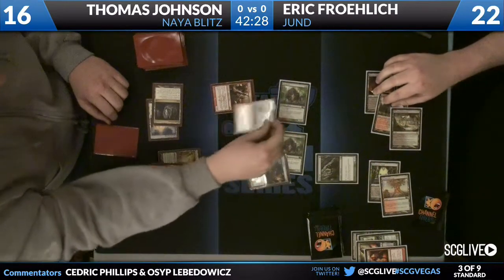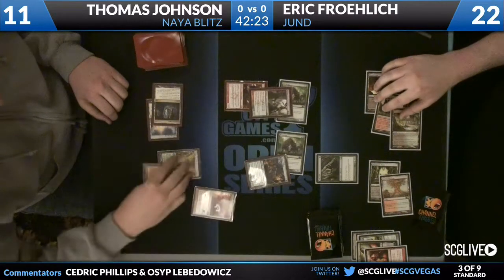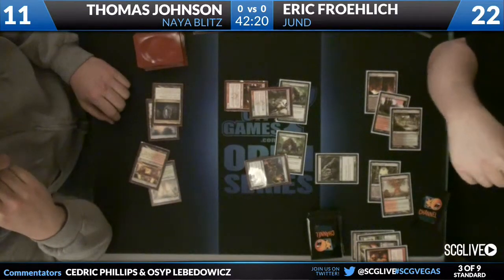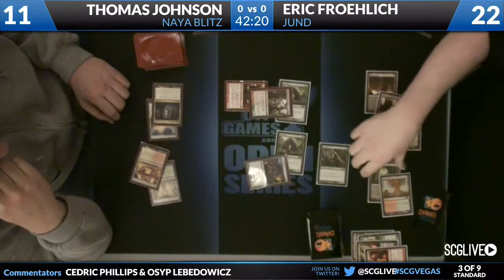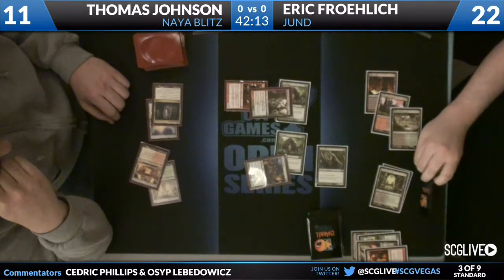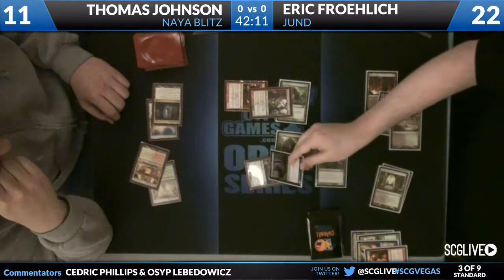Thomas' deck is not the type of deck where you can stabilize easily — and it looks like he does have a Boros Charm. But again, Eric does have a Tragic Slip, so he can save one of his Thragtusks and trade with the Flinthoof Boar and get a token anyway. Still in really good shape.